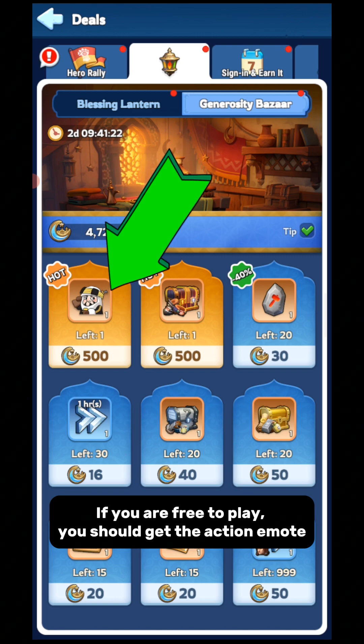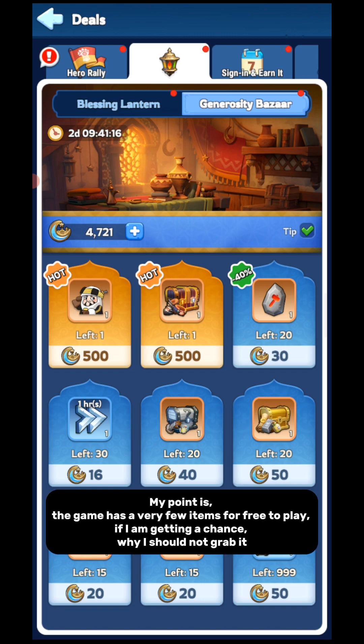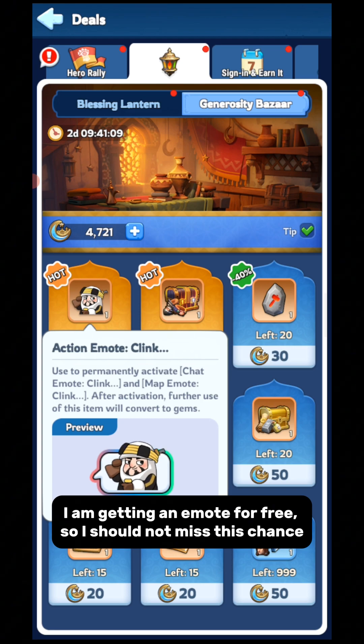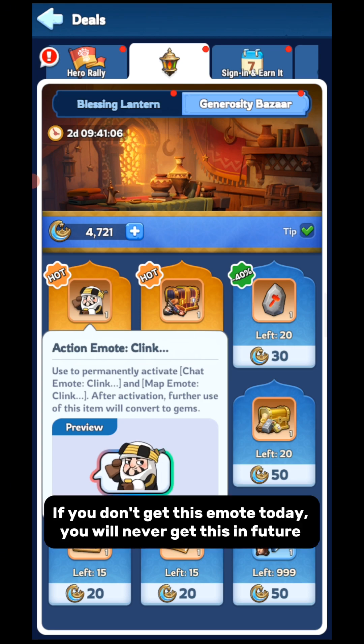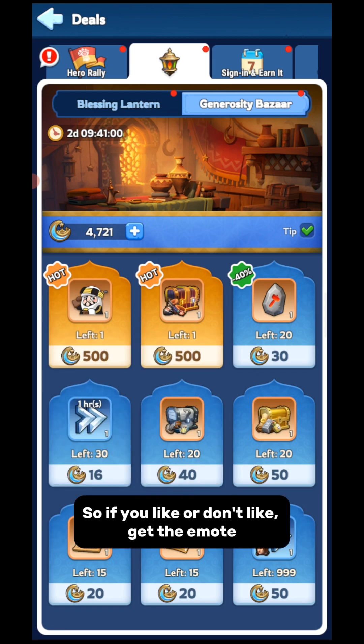If you are free to play, you should get the Action Emote first. You might ask why the Action Emote — it has no function. My point is, the game has very few free items for free-to-play players, so if I'm getting a chance, why not grab it? I am getting an emote for free, so I should not miss this chance. If you don't get this emote today, you will never get it in the future. So whether you like it or not, get the emote.